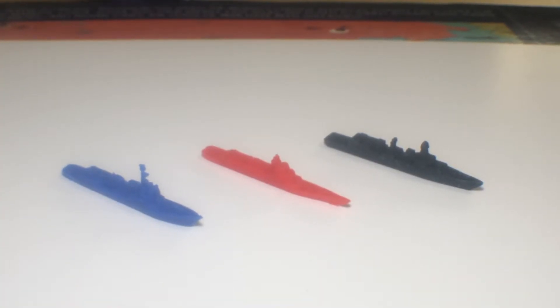I almost forgot to identify what those destroyer units are. The blue NATO one is called the Arleigh Burke Destroyer. The Chinese one is the Type 055 Destroyer. And the Caliphate one is the Visakhapatnam — from INS. I'm not entirely sure how to pronounce that one.